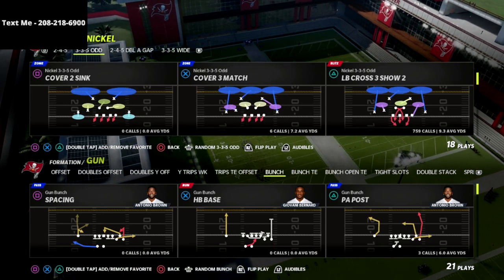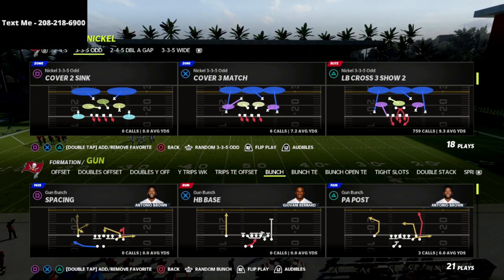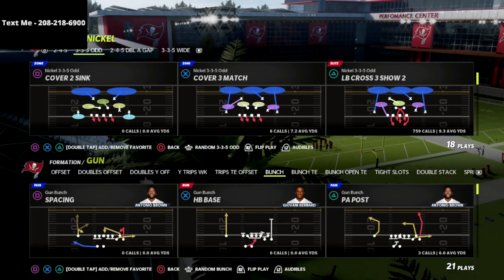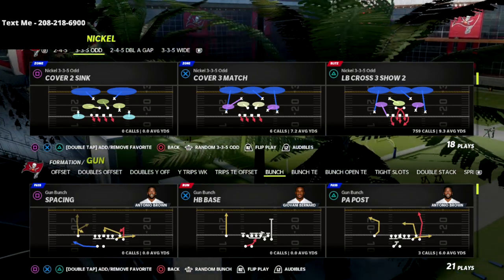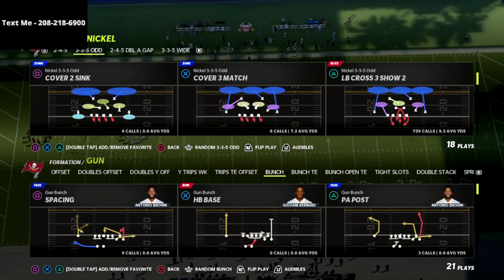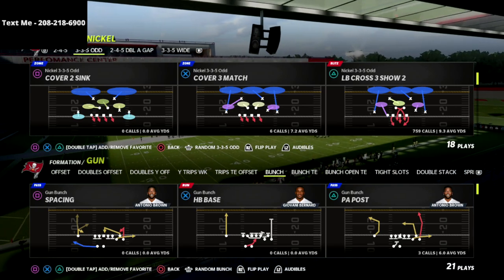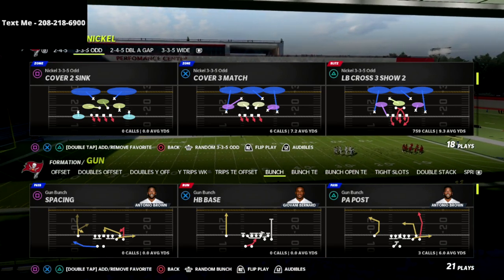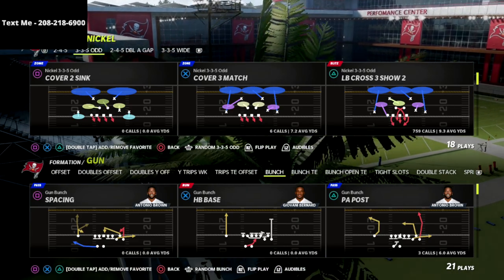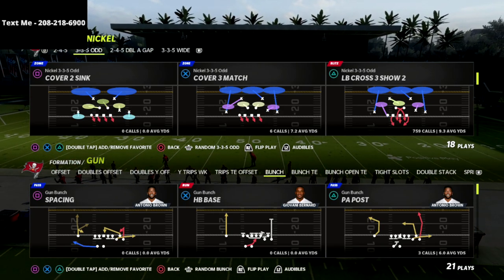I just released my first defensive guide of the year, and you might be asking why would you release a guide with the way defense is right now. I think it's more important than ever because nobody can get a stop. If you can get even one or two stops a game, you'll very likely increase your chances of winning. I've been spending a ton of time on the defensive side of the ball this year, really labbing to find not only blitzes but coverages that will actually work.